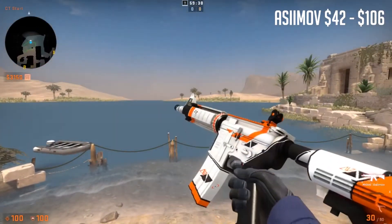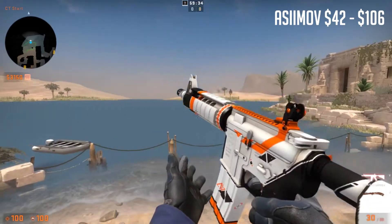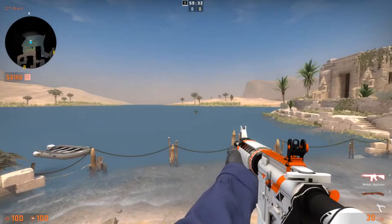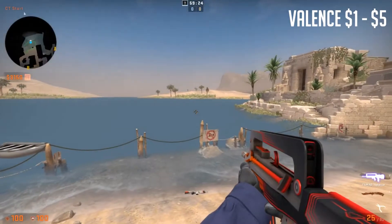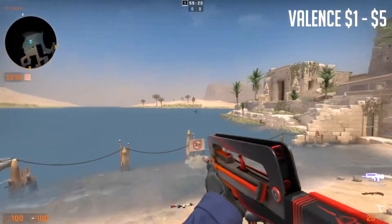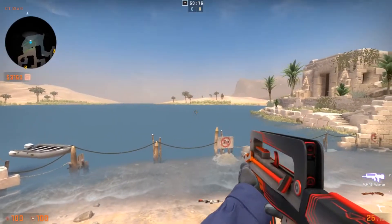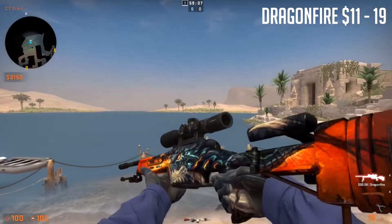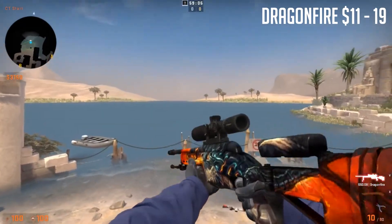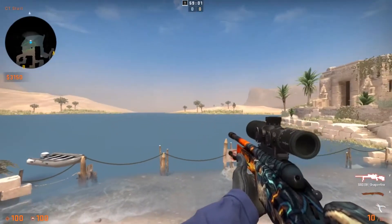Now moving on to the rifles, we have the M4A4 Asimov — once again, the nice pattern. And then we have the FAMAS Valance. There's a little bit of orange there in the front, but it's still the closest thing I could find. And here we have the Dragonfire, which has lots of orange on the tip and the base. It's pretty good.